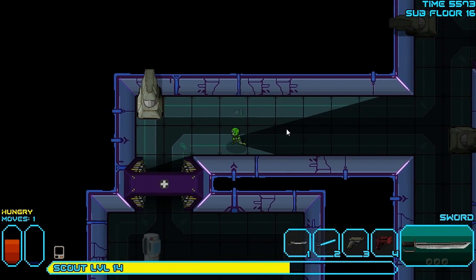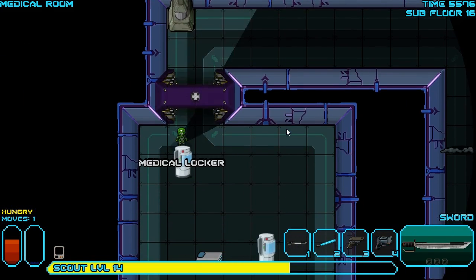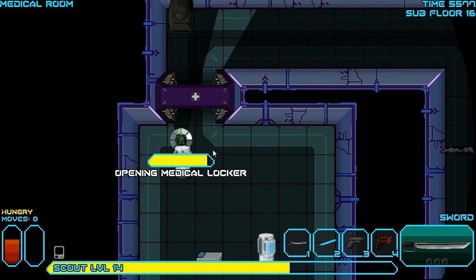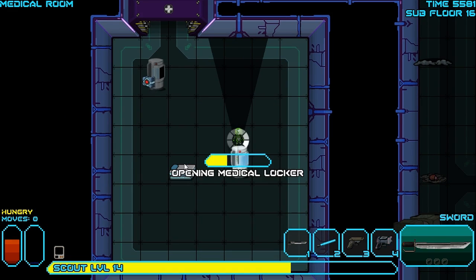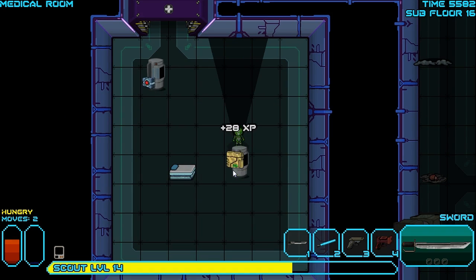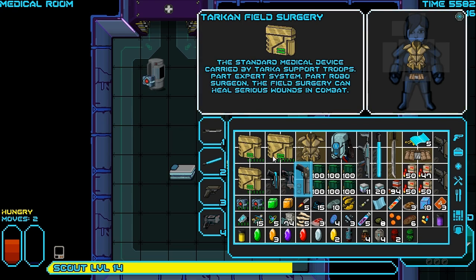It would be much better if we had some kind of shotgun. The auto shotgun would be amazing, in fact — just hint, hint to the game. If you wanted to give me one of those, I wouldn't complain. But I don't expect anything at this point. More medical lockers. Is there anything good in these? I bet you there's more med kits. What do you know? More med kits. There are so many med kits we've got now. I can't even carry them all. That's ridiculous.